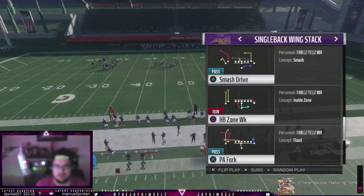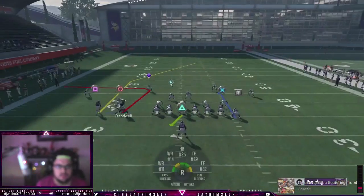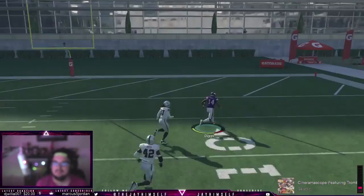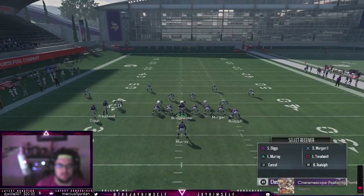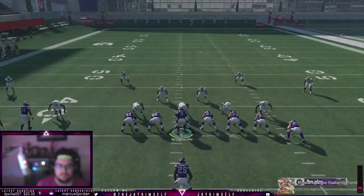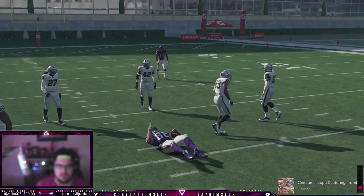PA Fork is a good play - this is actually a very good Cover 3 beater but we're gonna see if it beats Cover 4. We're gonna motion him over. It does beat Cover 4 - there's a Cover 4 beater for us. One thing we might do is motion to beat Cover 4 stock. Should be open verse Cover 3 and Cover 4 - you're gonna want to have a motion guy over.